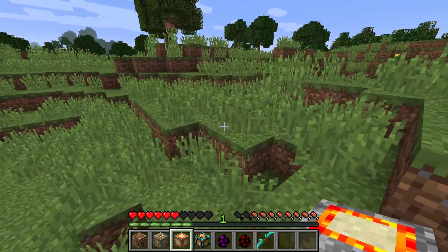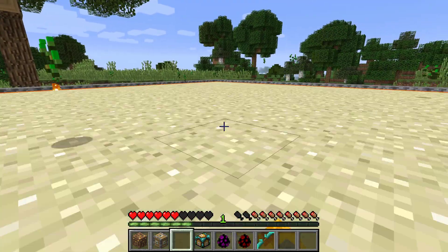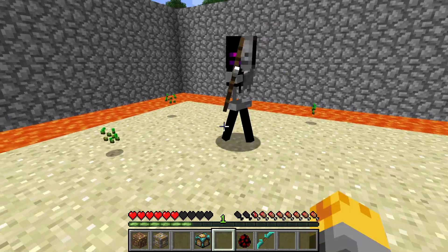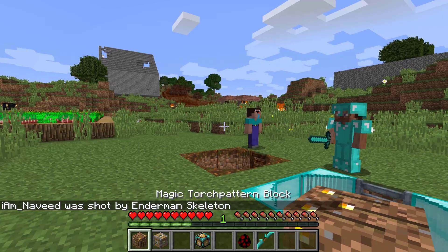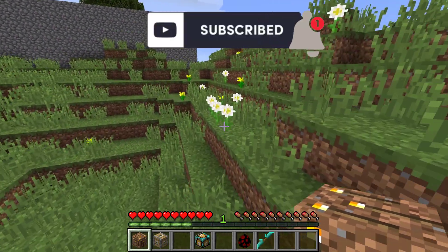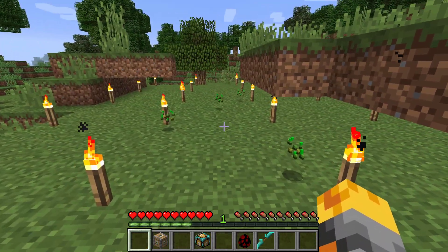Let me spawn the magic lava arena and see if we can fight off these next few mobs inside this wonderful arena. Let me do it right around here — right click and there we go, perfect. I should be able to spawn the enderman skeleton next. That's pretty bad. Let me see if I can change things up — if I do the magic torch pattern I should be able to open up the sides. It's only cleared away dirt, that's not great.